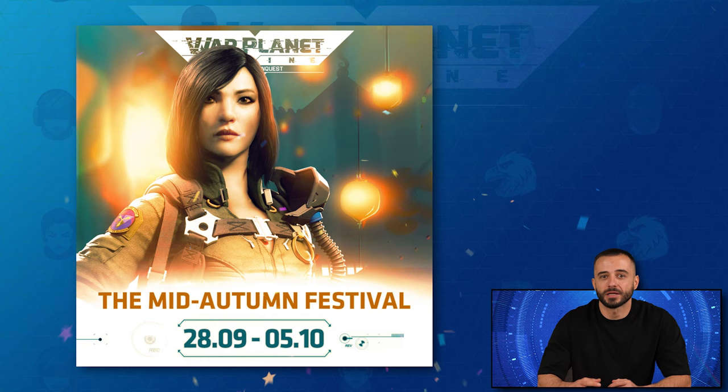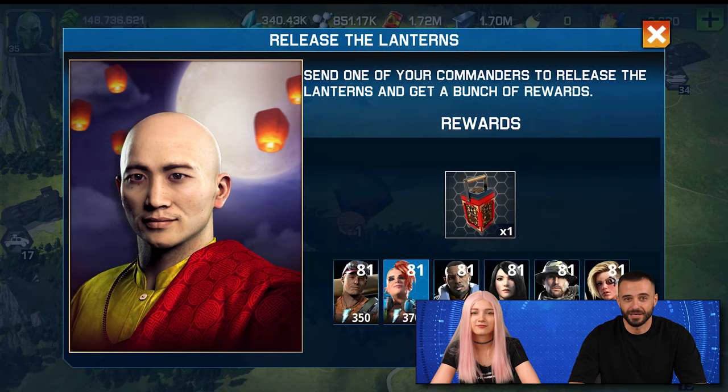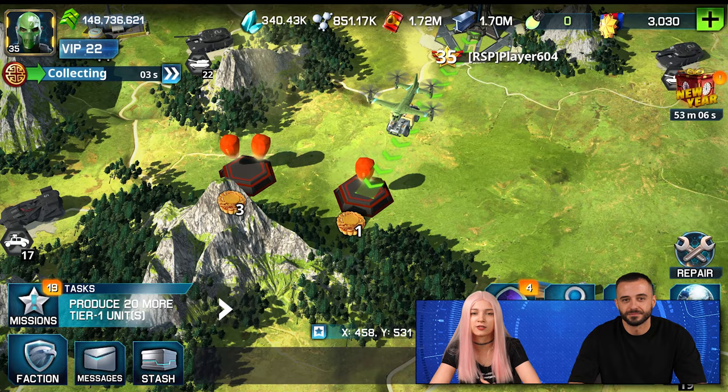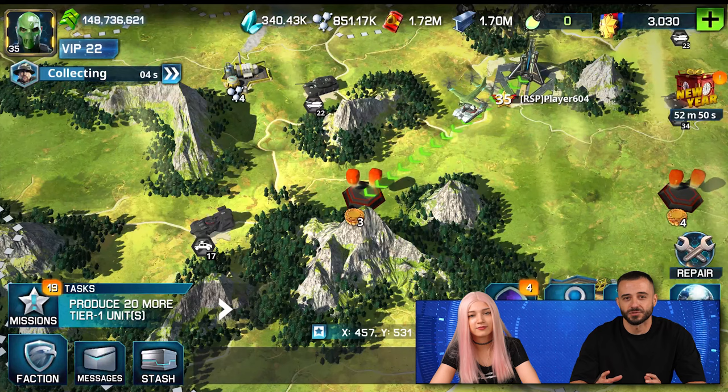Next up, we have the Mid-Autumn festivities! Join the events of the Mid-Autumn Festival chain and get ready for incredible rewards between September 28th and October 5th. Keep an eye on our social media channels for the full event schedule. Dive into the Harvest Moon mini-game — explore the world map and send out your troops to collect those Autumn Festival lanterns! Each one hides our special holiday currency, which you can exchange at the festive trader for some cool gear!